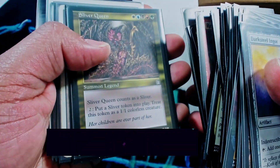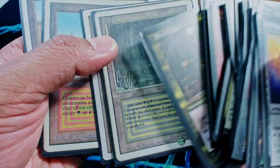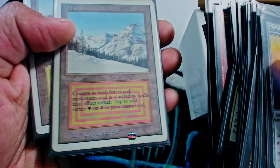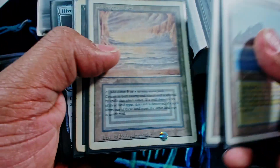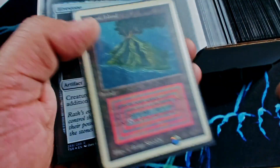Nice — Smok's Diamond, another Cradle, Sliver Queen, and some duals. Are these Unlimited? Okay, this one's Revised, Revised. Unlimited Taiga, Unlimited Savannah. Some good stuff in here. Another Trop — that one's in decent condition. Tundra, UC, Unlimited Bulk, Hivestone.